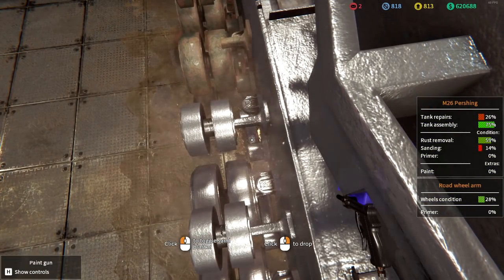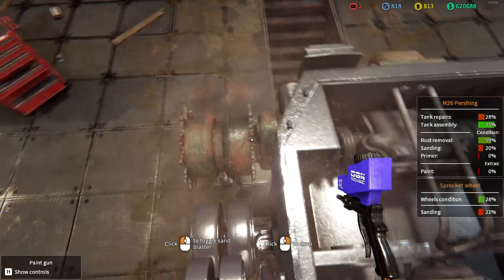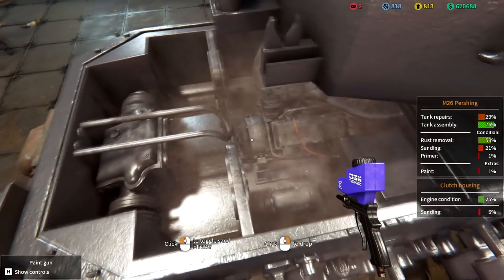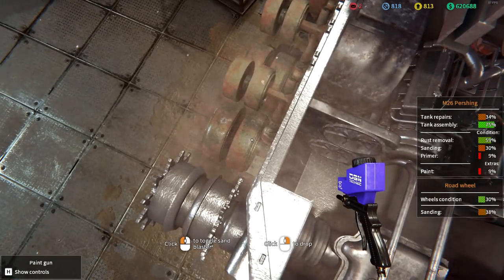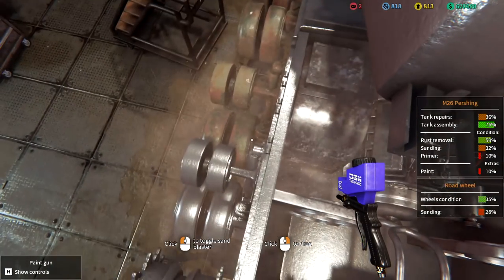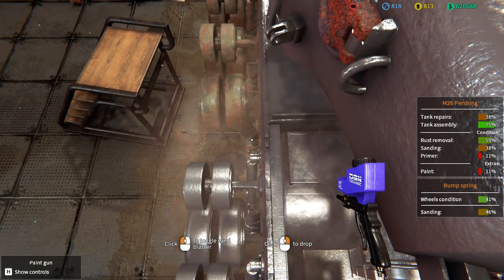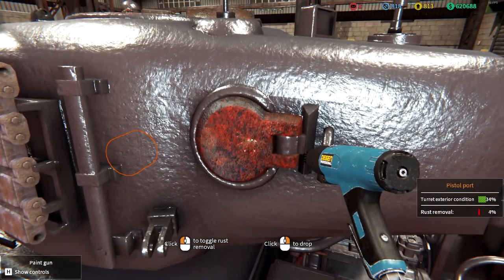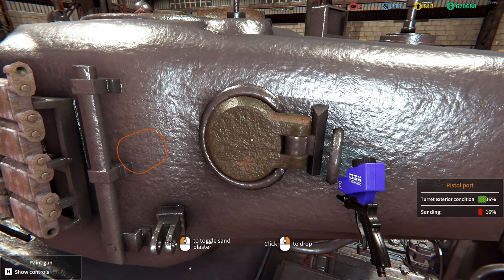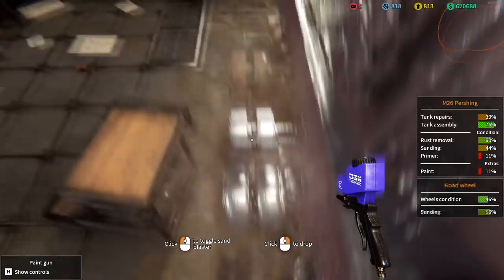We'll go through here and clean off all this old paint. This one should actually be a relatively quick job. As I'm doing the engine already, I should probably remove it first. Unlike the Tiger, this one is nowhere near such a horrifically long project, so I'll be able to just talk you through as I'm doing everything rather than having to cut away and do fast motion bits. The Americans did make very simple tanks — much to our benefit here.